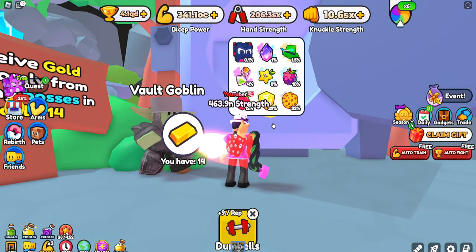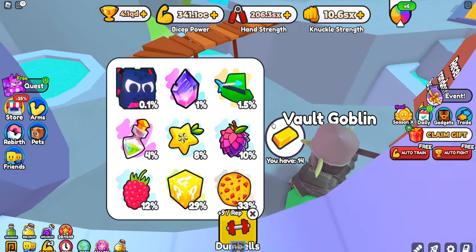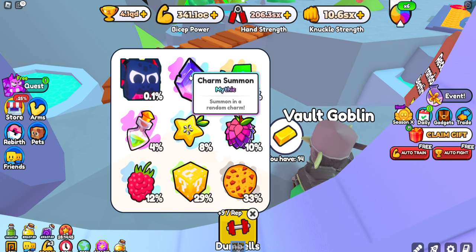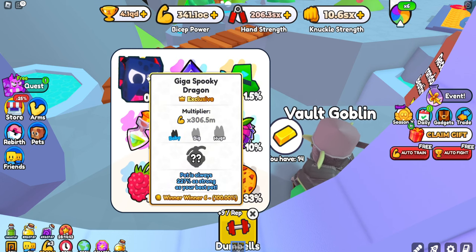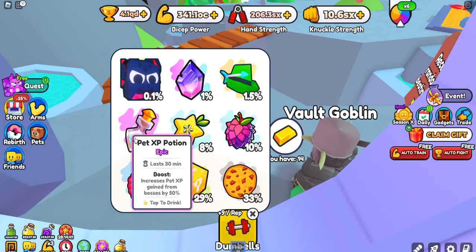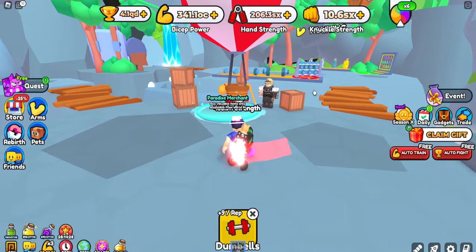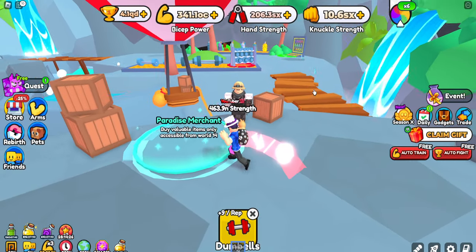You can spend gold near the vault goblin for a plethora of awesome loot, including a new hunter head, a level 190 boost, a charm summon, a giga spooky dragon, and some basic rewards as well. If you fancy a more guaranteed way of spending your gold, you can use the paradise merchant.